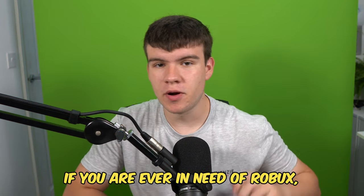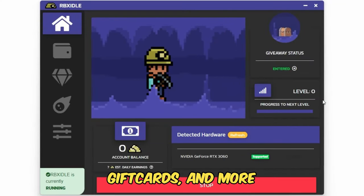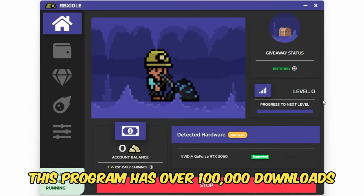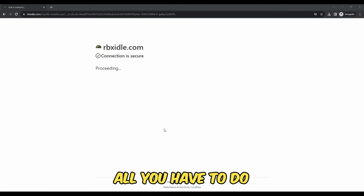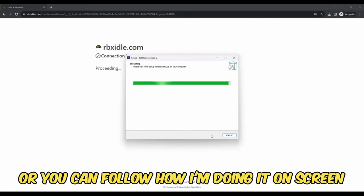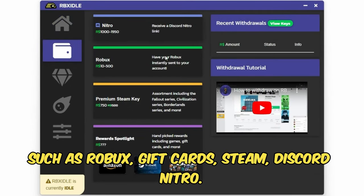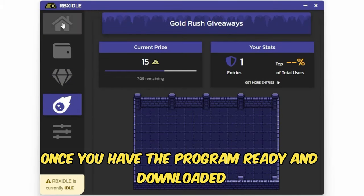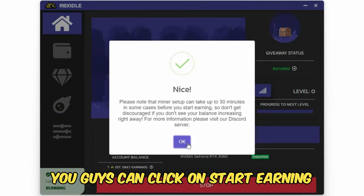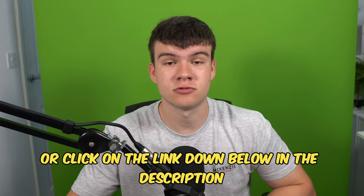Let's get into it now. But if you are ever in need of Robux and have a computer, go ahead and check out RBX Idol. This program allows you to earn Robux, gift cards and more with simply a computer. This program has over 100,000 downloads and has already given out millions of Robux to a lot of players. All you have to do is go to the website and click on the download button, or you can follow how I'm doing it on screen. You can earn with any computer and there are tons of ways to get prizes such as Robux, gift cards, Steam, Discord Nitro. You can level up for rewards or earn prizes in Gold Rush giveaways. Once you have the program ready and downloaded, you guys can click on start earning, and this will make your computer do the work completely for you. Head to rbxidol.com or click on the link down below in the description and in the comments.